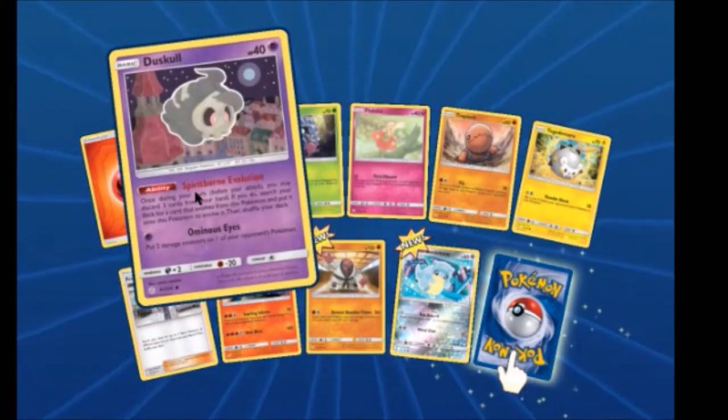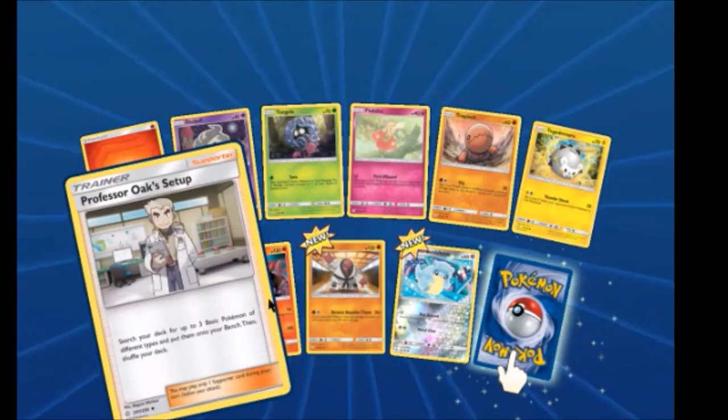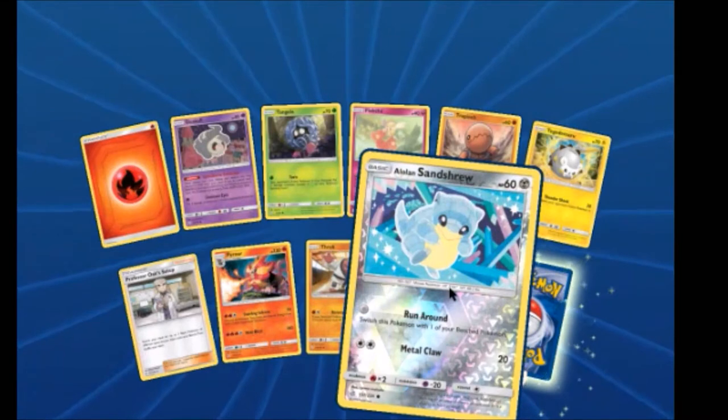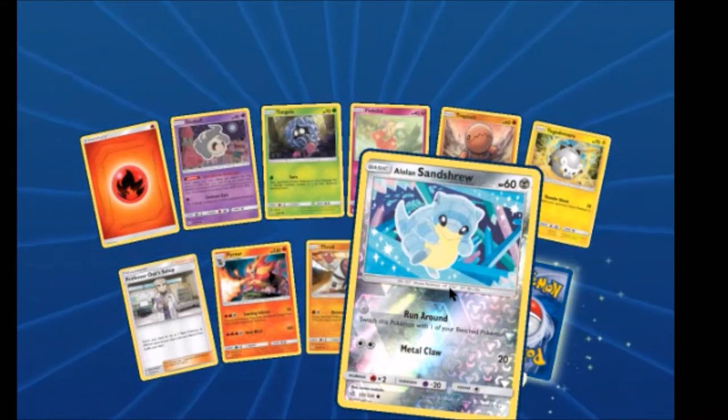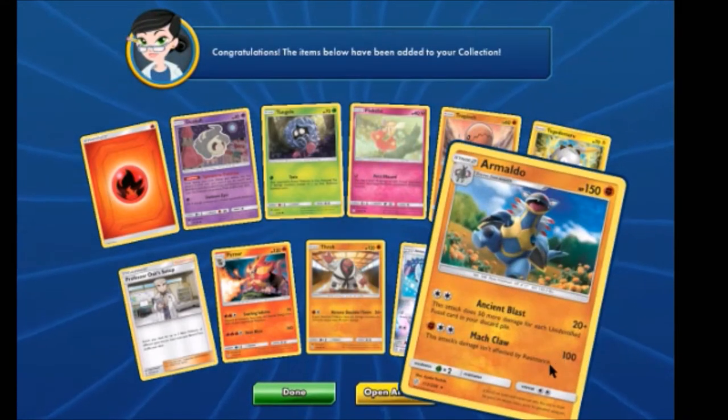We have a Duskull, Professor Oak's Setup, Pyroar, Throw, Alolan Sandshrew Reverse, and Armaldo.